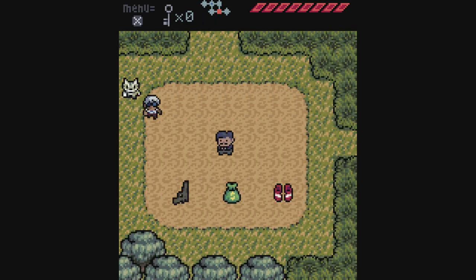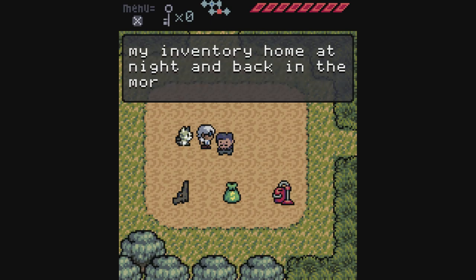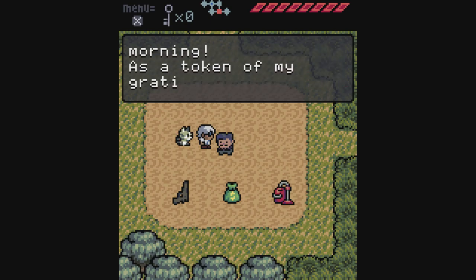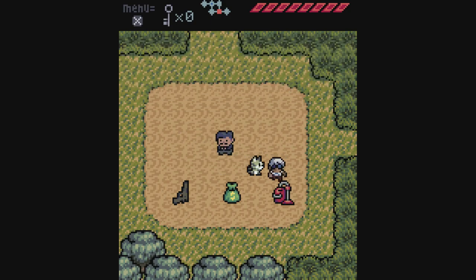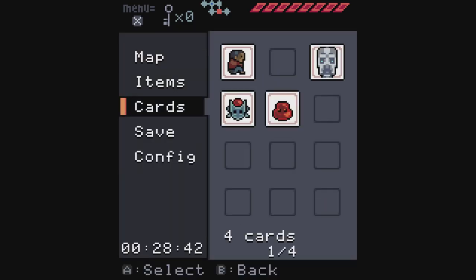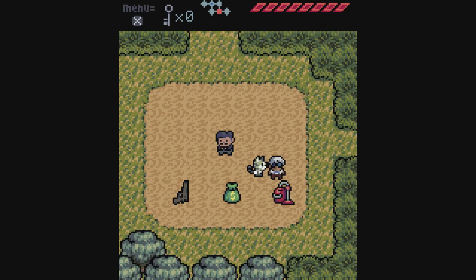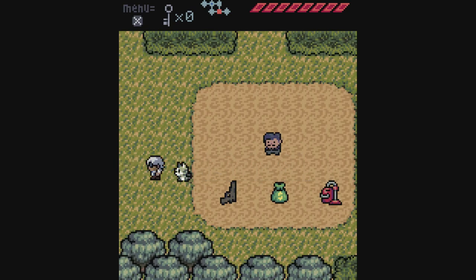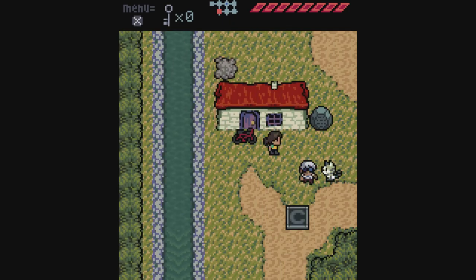We go back to the shopkeeper and give him the box. 'Ah, a box! Thank you so much — now I can carry all my inventory home at night and back in the morning. As a token of my gratitude, take these stylish biking shoes.' He's replacing them with a vacuum cleaner, which I think we probably want since our weapon is a broom and we move dust around. But first we have to give the biking shoes to someone — probably that bicycle girl we met earlier.